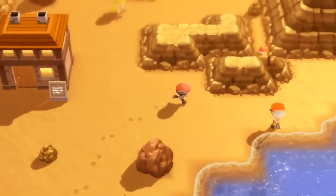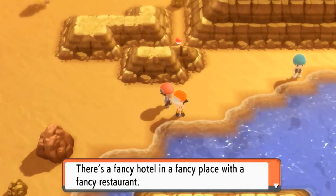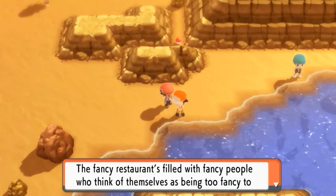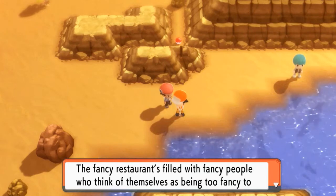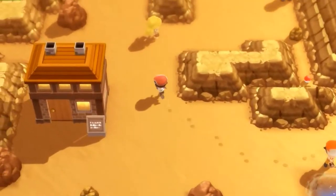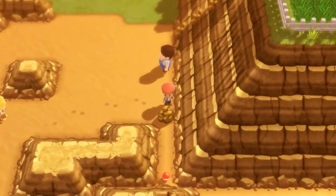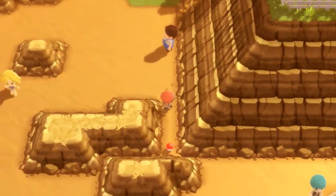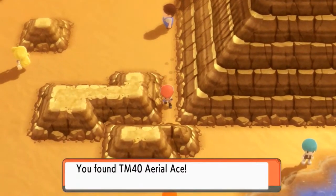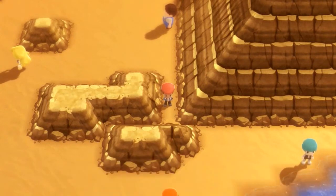We've defeated another trainer. An NPC says there's a fancy hotel and fancy restaurant — the fancy restaurant is filled with fancy people who think themselves too fancy to battle alone. Fancy that! Let's open up this item here, break that, and grab it — we got ourselves TM-40, which is great.